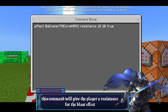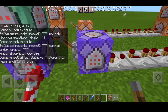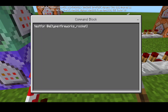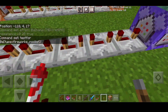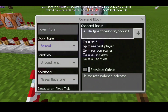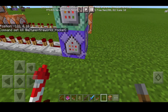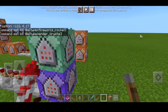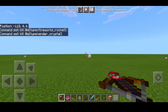Next command: effect at your name — my name is TheLoreHero, put your own name — then resistance, space 20, space true. Set it to chain, conditional, and always active. This gives you resistance so you won't take damage in survival. Then we have: testfor at e type equals fireworks_rocket to detect any fireworks rocket, set the delay for at least seven seconds using the six repeaters plus the comparator. Finally: kill at e type equals fireworks_rocket — set to repeat, unconditional, needs redstone. And: kill at e type equals ender_crystal — set to chain, unconditional, always active. And that's how you create your own crossbow cannon in Minecraft.